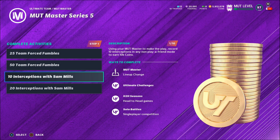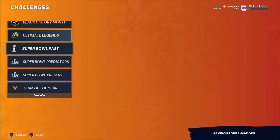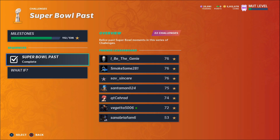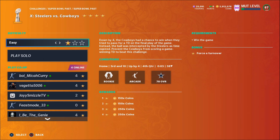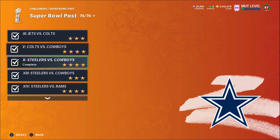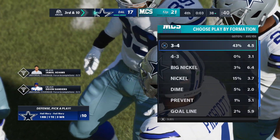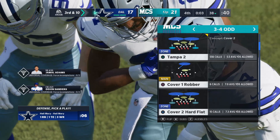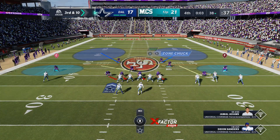The 20 interceptions with Sam Mills is going to be a tough one because it has to be specifically with Sam Mills. I've tested a lot and I learned this from Xerxes' video — the best challenge to do is the Super Bowl Pass challenge. Go to Super Bowl Pass, Steelers versus Cowboys, do it on one star. Run 3-4 Odd Tampa Two — they'll always want to hail mary so just chuck it up deep.